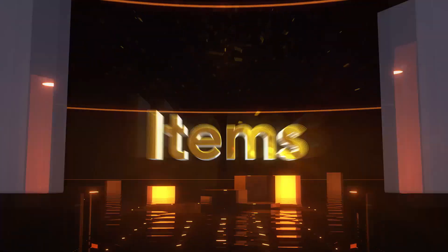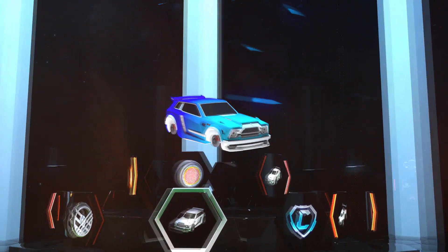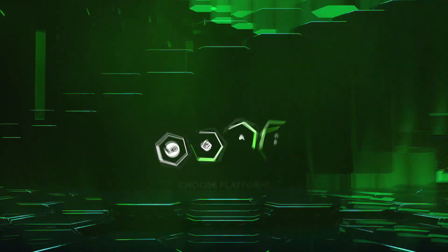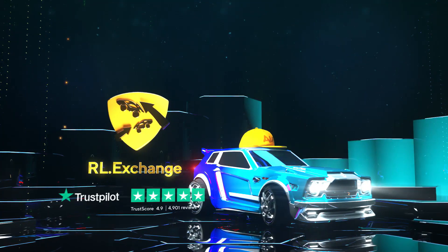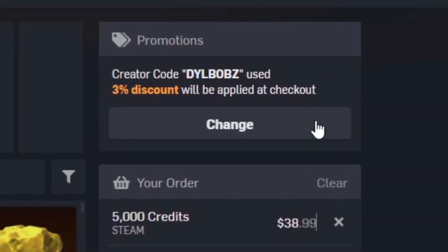It's sponsored intro time. Head over to RL Exchange where you can buy all your favorite Rocket League items. Look how crisp that looks. And you can do this on a bunch of different consoles. You can use a bunch of different payment methods, and your items will be in your inventory super fast. It's super simple. And you can use code Dillbobs at checkout for 3% off.